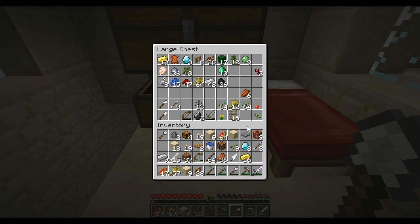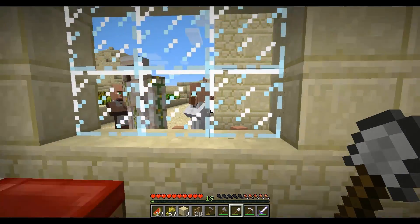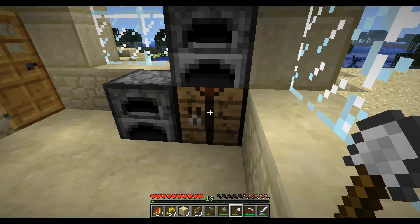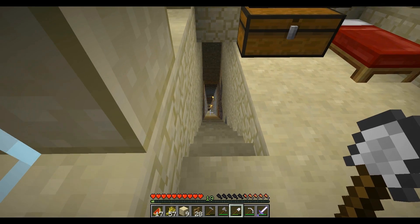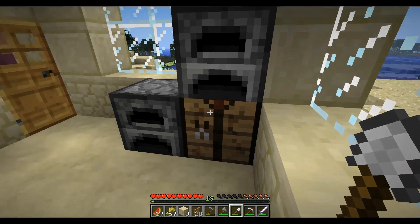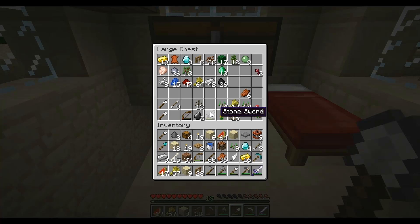I've got a whole bunch of diamonds now and I want to make a good solid diamond enchanted shovel. But in order to do that I need to make an enchantment table — I need four pieces of obsidian, and the only way to break obsidian is with a diamond pickaxe. So I need to make a diamond pickaxe as well. One set of materials for the shovel, and three for the pickaxe.